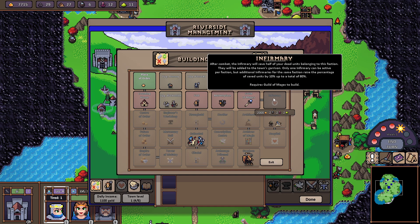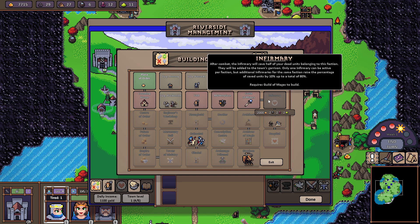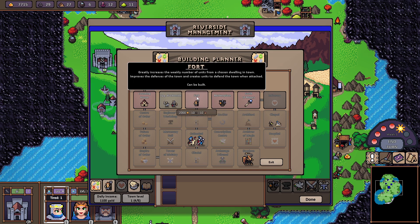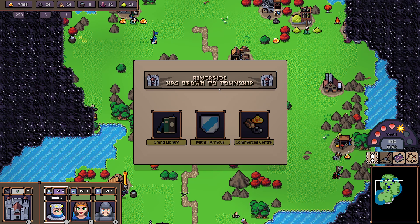We got another monk today — great. Another thing you should always build is the Infirmary, because the Infirmary gives some of your lost troops back in your town. You can't argue with that — that's good value.